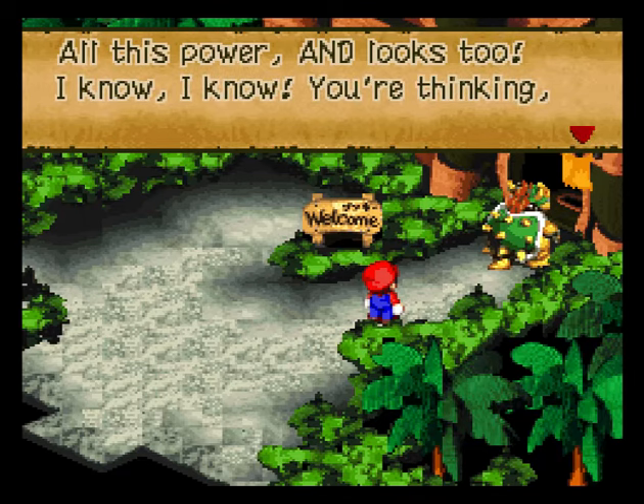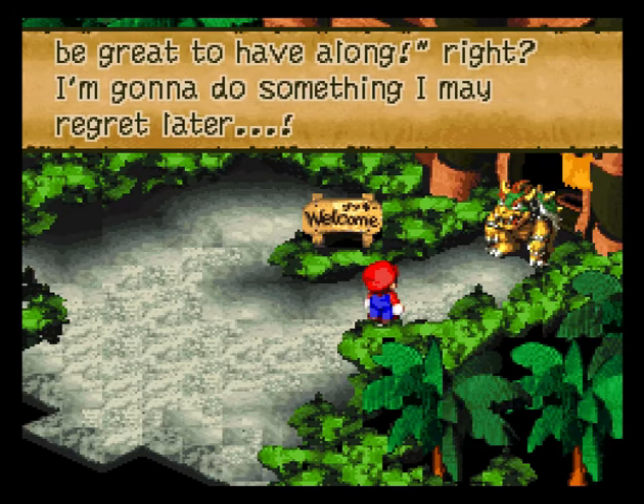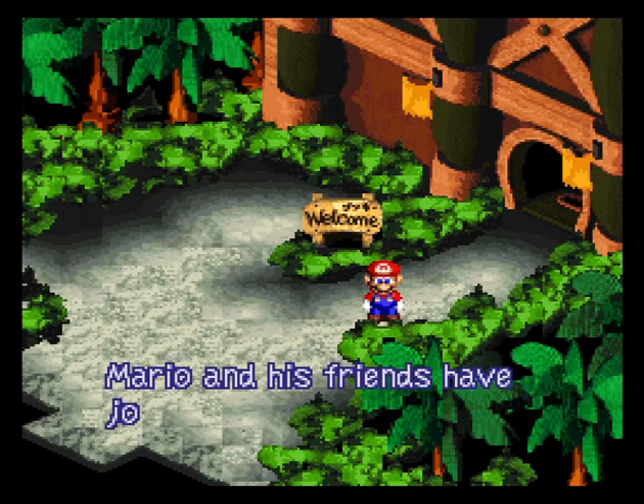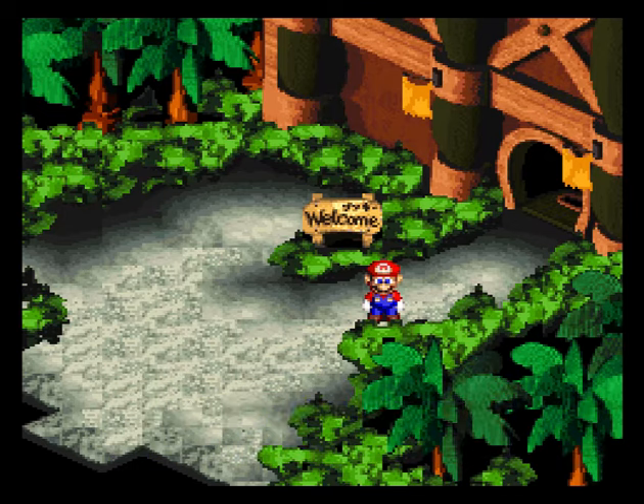'All this power and looks too — I know what you're thinking. A big strong guy like him would be great to have along, right? I'm gonna do something I may regret later — I'll let you join the Koopa Troop. You can thank me later.' Mario and his friends have joined the Koopa Troop! That's one of the coolest things about this game — you can actually play with Bowser in your party, and he's actually kind of a badass in battle.